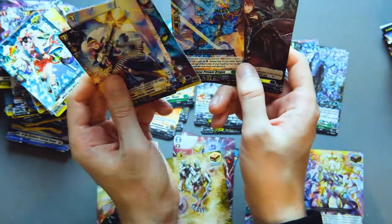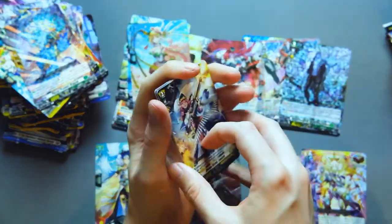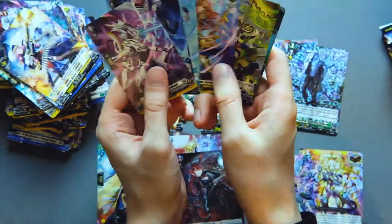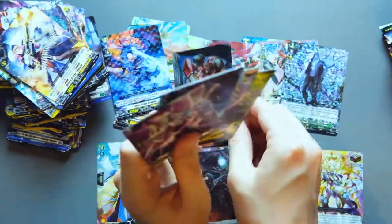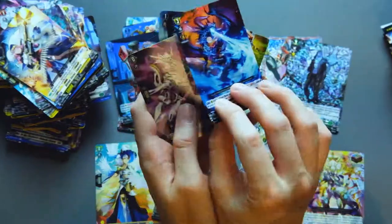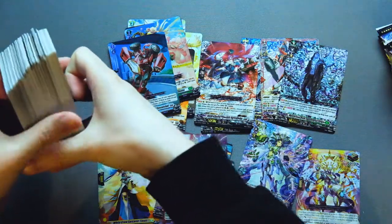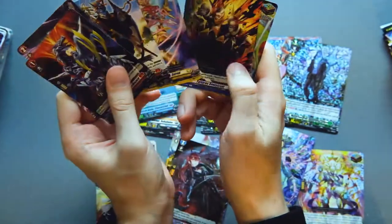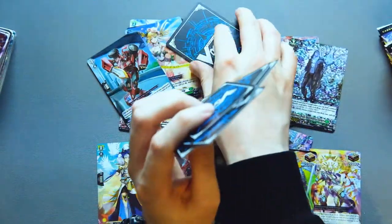A hollow Selfish Engraver and another Stoicheia perfect guard — the hollow Selfish Engraver is really nice, definitely welcome. Another Dark Stain and another double rare. Our final over trigger of the night is the Brant Gate over trigger!